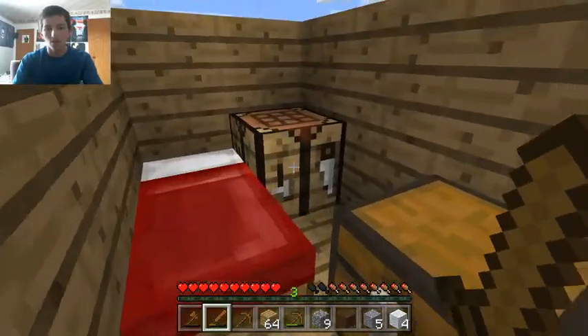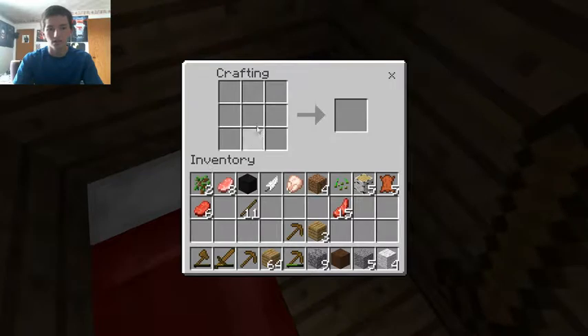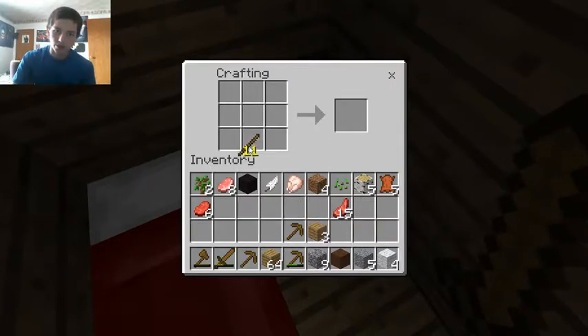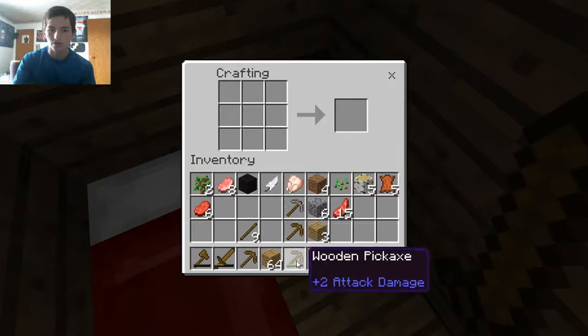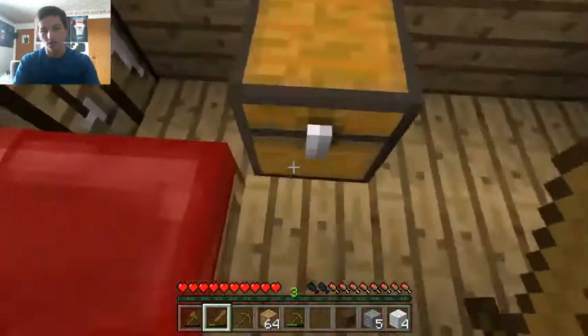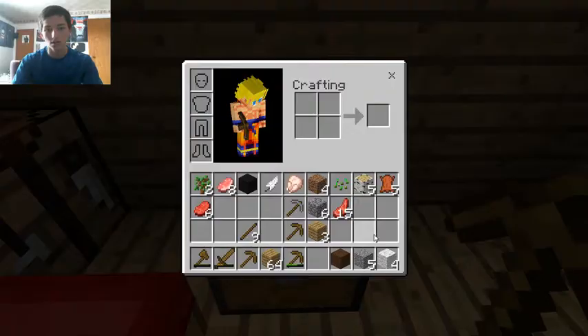What you guys are gonna want to do is come over here, right-click the crafting bench, and then place the items — one, two — and just make one of these. Then cobblestone: one, two, three. All right, now that we have that out of the way, that's how you guys make an iron pickaxe.